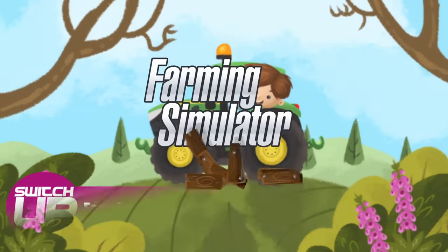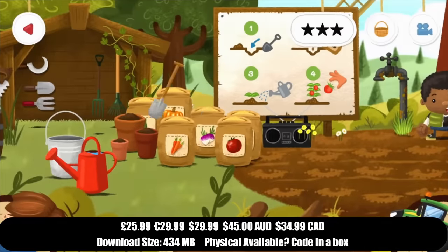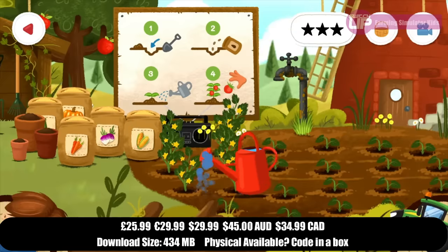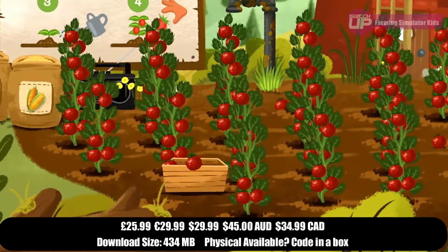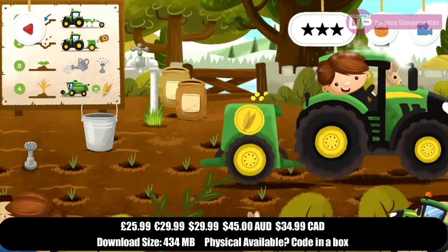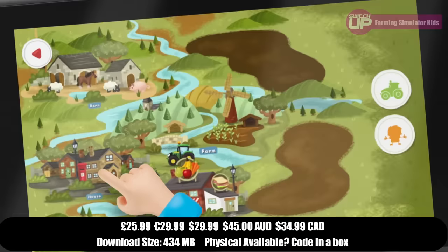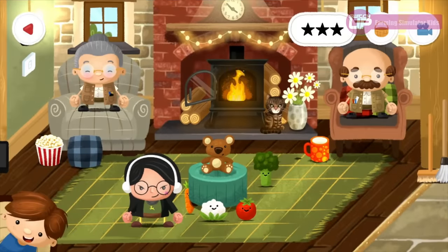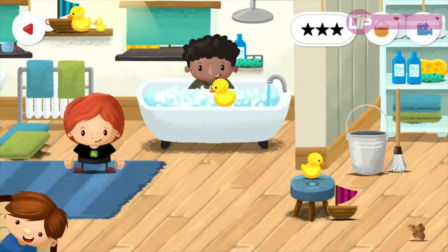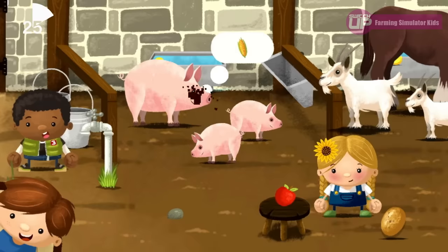Then we have a bit of a change of pace with Farming Simulator Kids. Generally, as soon as you see the word 'kids' included in a title, you're looking at a very low effort type of game. But this actually looks really nice — you'll explore farm locations, growing and harvesting crops or caring for the animals. It does look like a decent amount of effort has been put into this, and it looks like it has some sort of licensing deal with John Deere, obviously quite a well-known farming equipment manufacturer. It's from the same publisher that did the mainline farming games on Switch. It's a little bit expensive though — £26.99 — and I think a lot of people will look at that and go, yeah, that's a bit much.